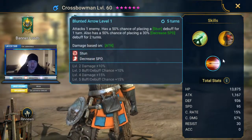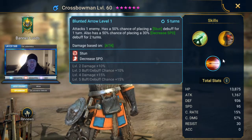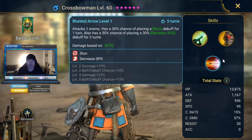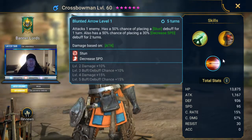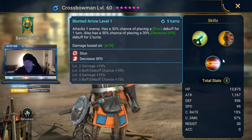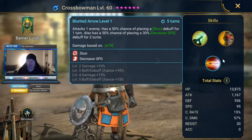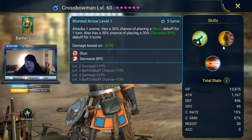His third skill attacks one enemy, has a 50% chance of placing a stun debuff for one turn, and also a 50% chance of placing a 30% decreased speed debuff for two turns. By far the best thing in this kit is the decreased speed for two turns — that's going to be really nice earlier in the game while you're getting into dungeons. That two-turn slow on a dungeon boss is going to help your team cycle turns and nuke them down much quicker. You can't stun dungeon bosses, but the decreased speed is a really nice thing to have.